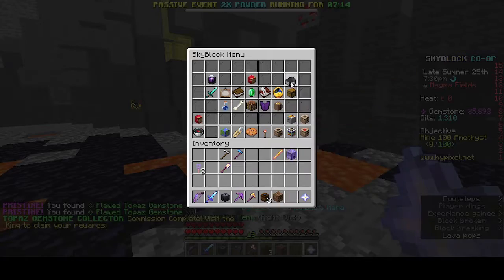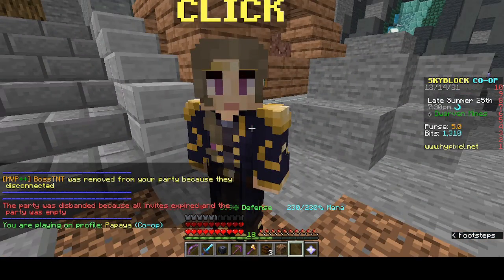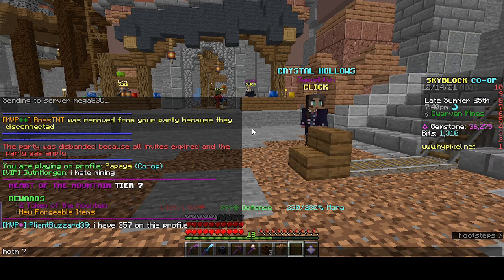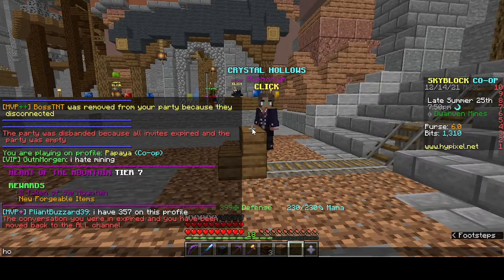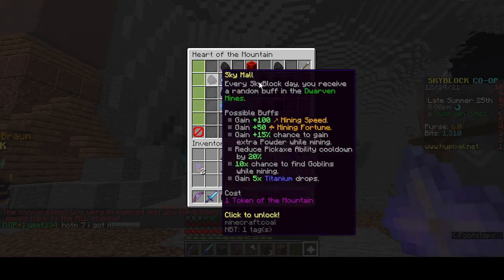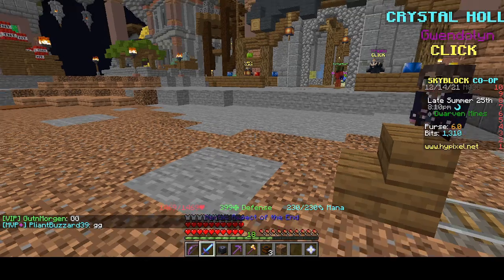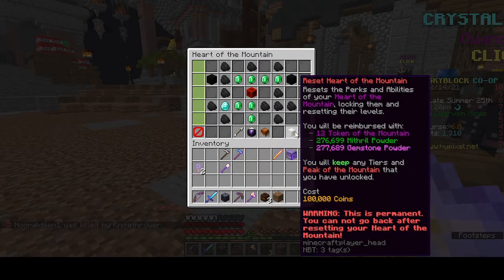96%... and finally our last commission ever for Heart of the Mountain XP is going to be claimed — three, two, one — there we have it: Heart of the Mountain 7! Oh my god, finally! Doesn't that look beautiful? It no longer gives me Heart of the Mountain XP because I don't need it. I am finally there — Heart of the Mountain 7, let's go!